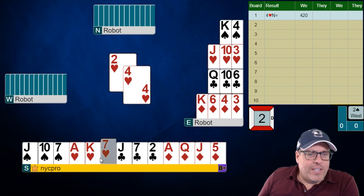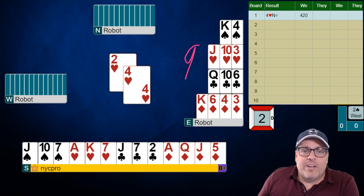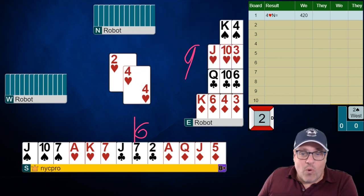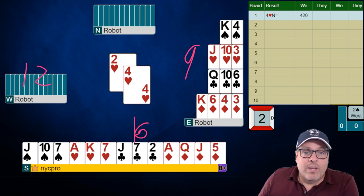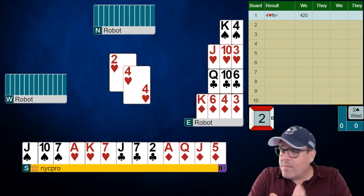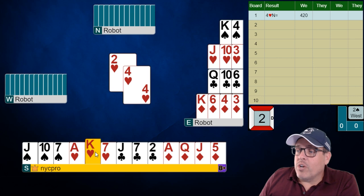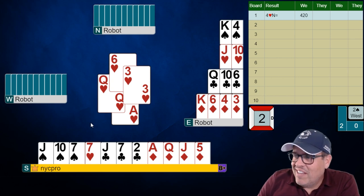Let's do a little counting. We have 16 high card points. How many does dummy have? That's nine. So nine over here, 16 here — and what did left-hand opponent do? They made a natural overcall after we opened one no trump, which is usually six cards and usually an opening hand, so let's give them 12. That's 37 total. Partner has very, very little over there. Doesn't look like they have any entries — maybe the queen of hearts. This could be a spot where we take two heart tricks, then lead a low heart and maybe tap them out. As it turns out, they do not have the queen of hearts, and we're setting up winners for them.